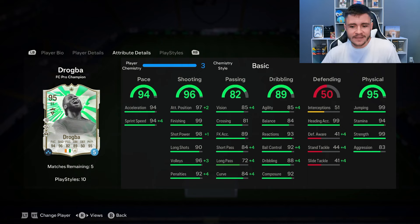He has 85 agility, 84 balance, 93 reactions, 92 ball control, and 92 composure. If you give him the engine chem style, it's going to really help out with the agility and balance. The 99 heading accuracy with the aerial play style plus is going to be very difficult to defend against, and he also has 99 jumping. The physicality is a huge part of his game — he does have 94 stamina, 99 strength, and 83 aggression.